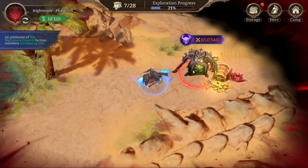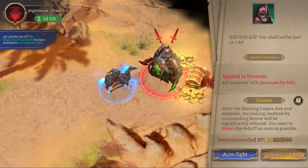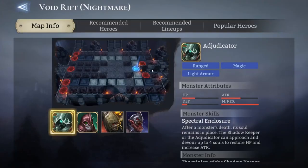The hardest fight in the current Void Rift is this one over here with this guy in phase 1. The others you can breeze through pretty easily — if you can beat this one — up until the end. This is very hard because you actually need to have around four physical damage dealers facing different directions.